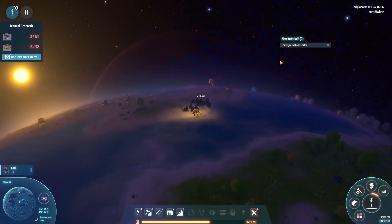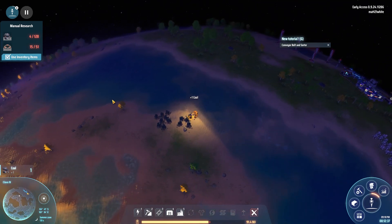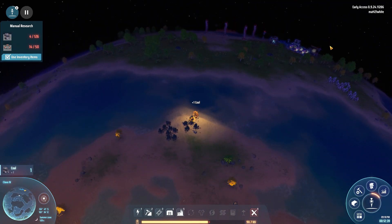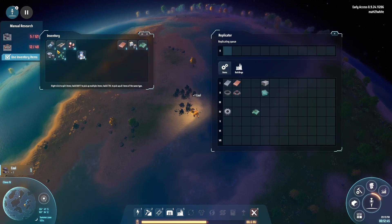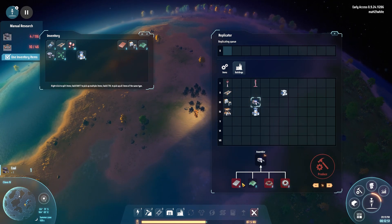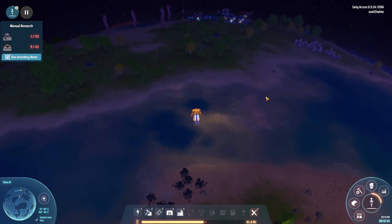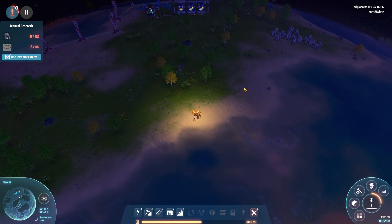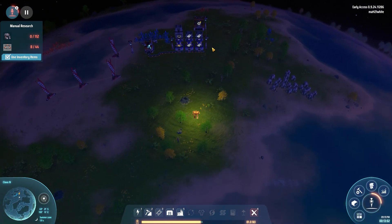Guess what — we still don't have a Dyson Sphere. We're getting there. I think that's a good bit of progress — we've got a nice energy system up and running. We're going to be able to fly, it's going to be great. We can use some coal to power the suit. We'll set up a little coal mining facility — that might be quite nice. Actually, we'll get a compound up and running — put that on hold for now.